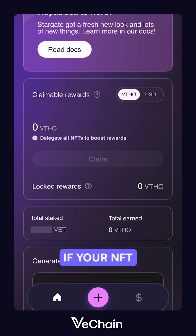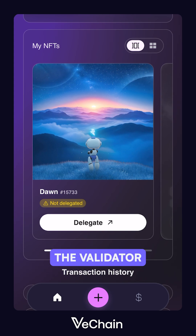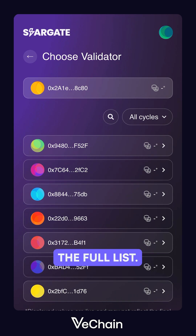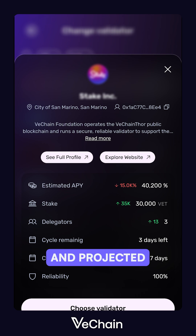If your NFT is already matured, just scroll down and hit Delegate. The validator with the highest APY will be assigned automatically, but selecting Change lets you view the full list and pick the one you prefer. By clicking each validator, you can see details like cycle length and projected APY.